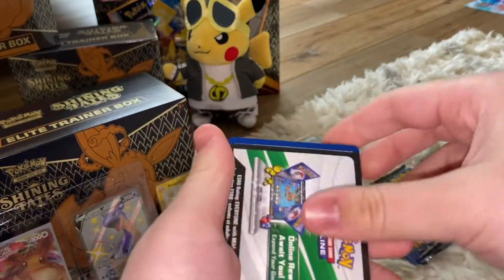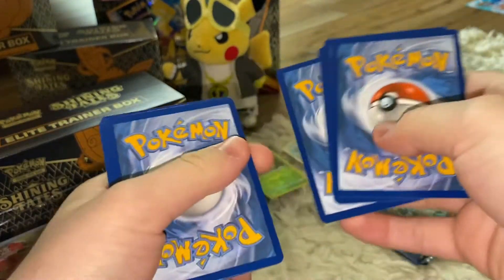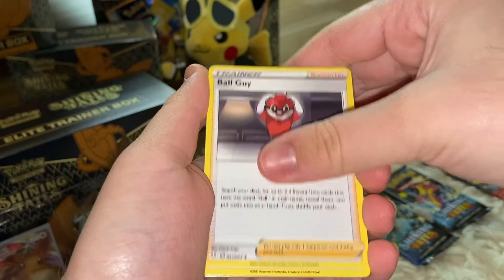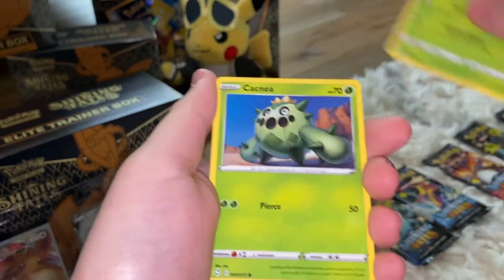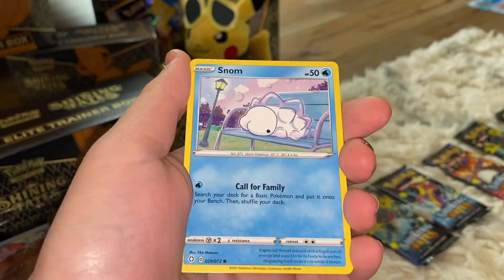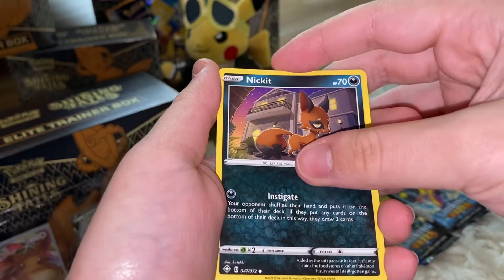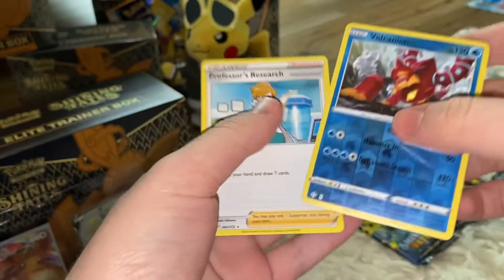Here's the code card for the Dragapult pack. We got a Rusted Sword, Eldegoss, Cacnea, Gossifleur, Snom on the bench, Trapinch, Nickit, a reverse holo Volcanion, and a Professor's Research.